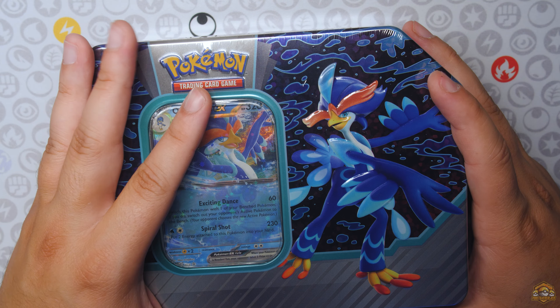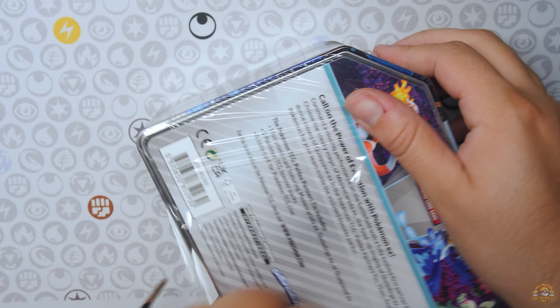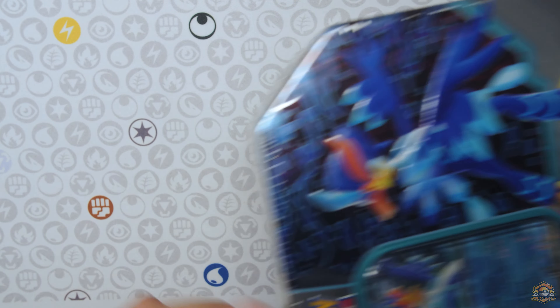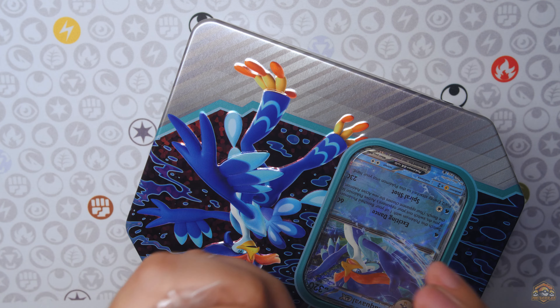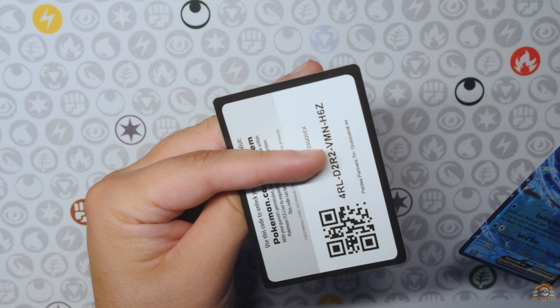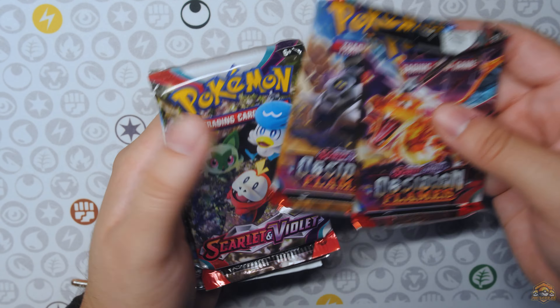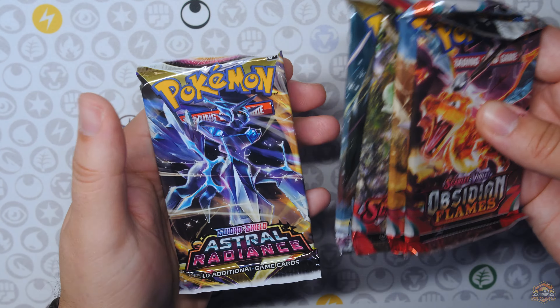All right, let's move on to the Quaquaval tin right here. Let's check it out — it should be the same packs. Same packs. And here is the Quaquaval EX Blackstar Promo and your code card. And here are the five packs: Obsidian Flames, Scarlet and Violet Base, Silver Tempest, and Astral.